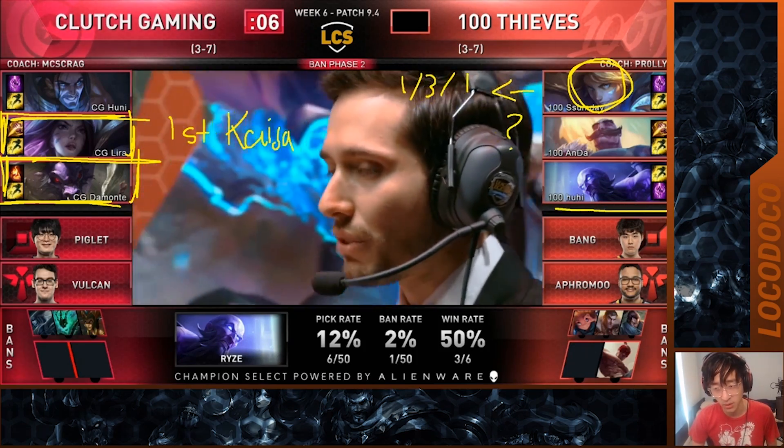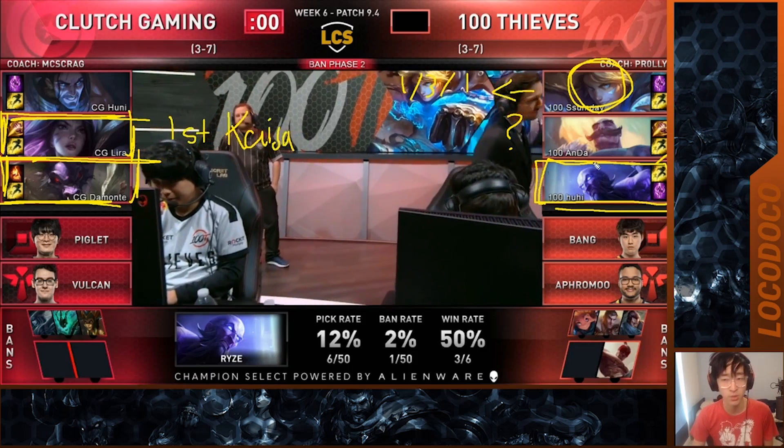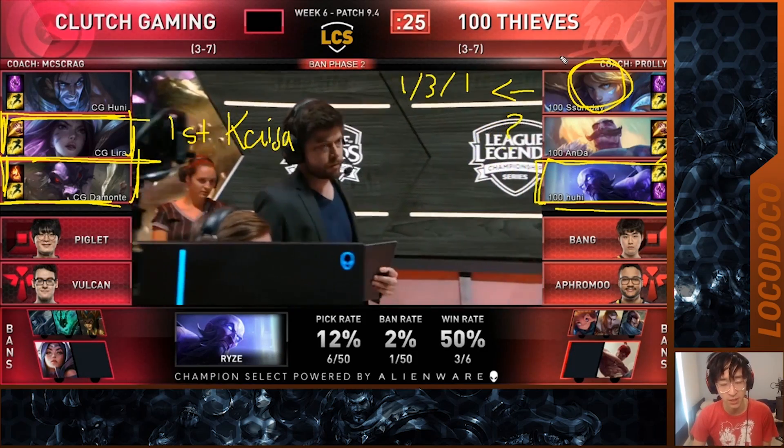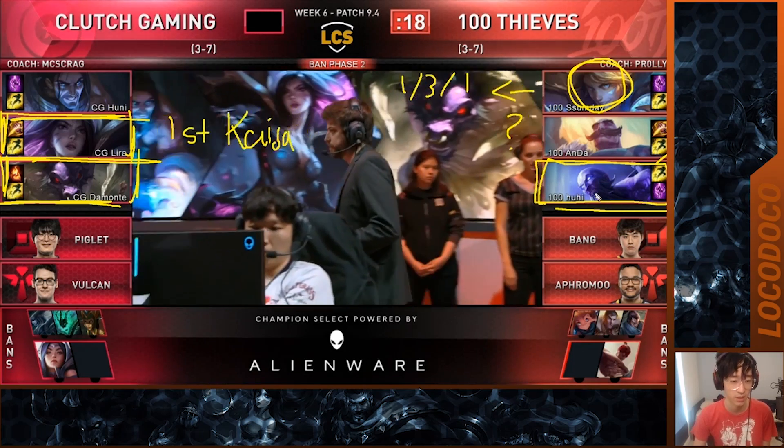100T take Ryze. Most likely Silas will be mid, but they could also potentially put Ryze top versus Silas if Silas goes top. Ryze is one of those champions that does really well versus Silas.